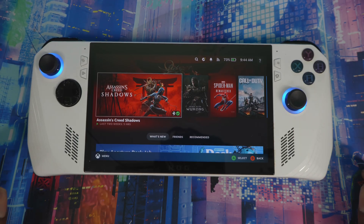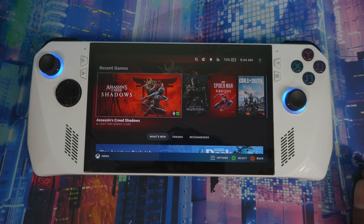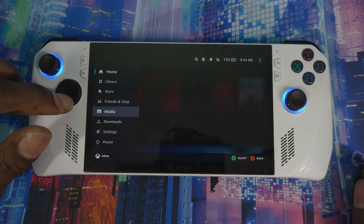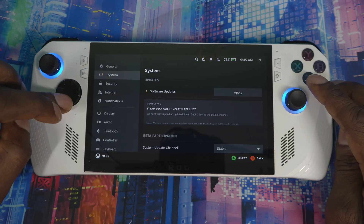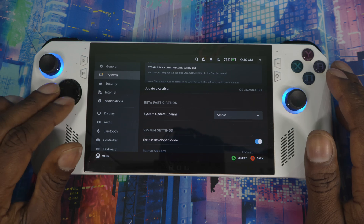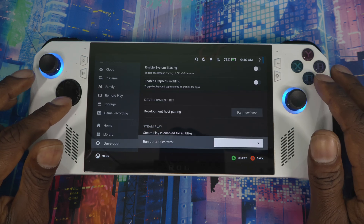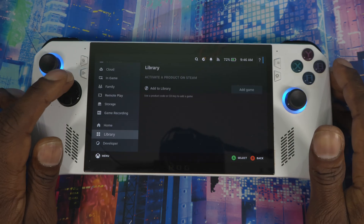The first thing you want to do is press the Settings button. If you just installed SteamOS and your buttons aren't working, just press that button to bring it up. Scroll down, go to Settings, go to System, and then enable Developer Mode. Once that's done, go back and scroll all the way down to Developer, then scroll down to Show Advanced Update Channels and turn it on.